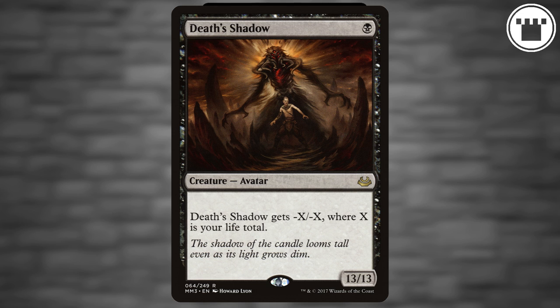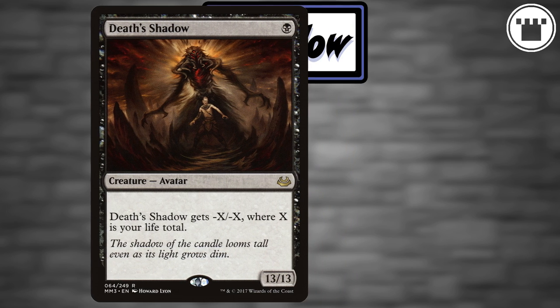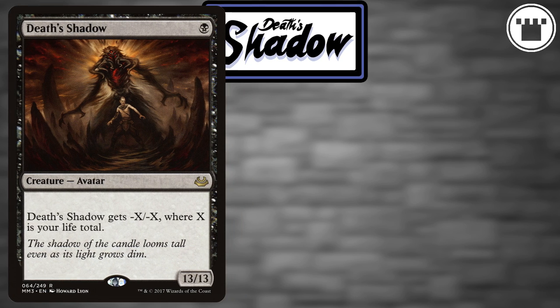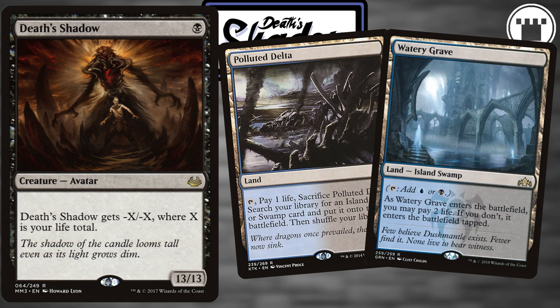For a long time, that was enough of a hurdle to keep the card from being too broken. Over time, however, the right combination of cards got printed to finally push the card over the edge. And for a while, it was one of the most dominating archetypes in the format. Modern's land base of fetches and shocks is already conducive to the strategy, so it fits right in — the land base alone can get you into shadow range by turn 3.